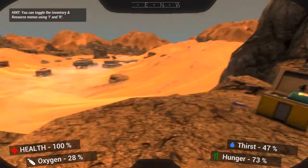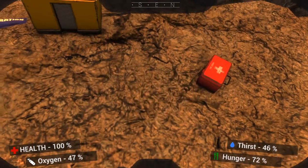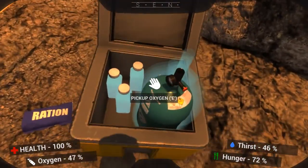you find yourself low on supplies and desperately searching for clues as to why contact was lost with Hyperion Base. To accomplish this, you will need to overcome the struggles of thirst, hunger, diminishing oxygen and the deep cold of Martian night.